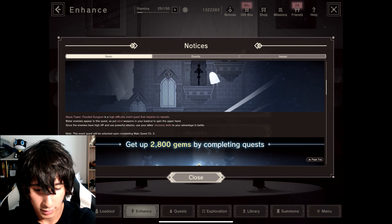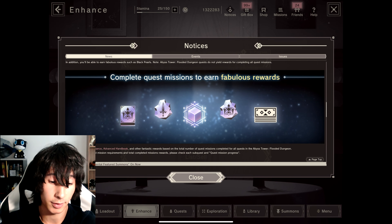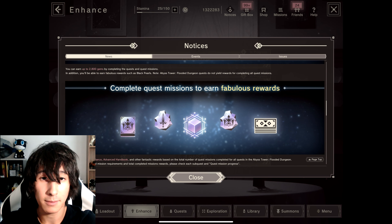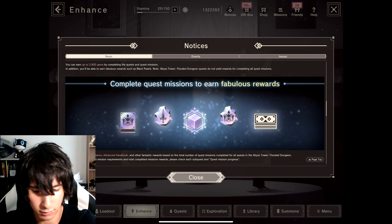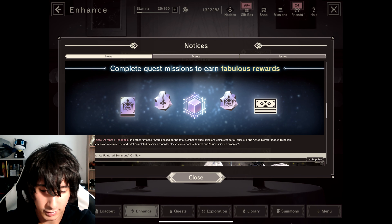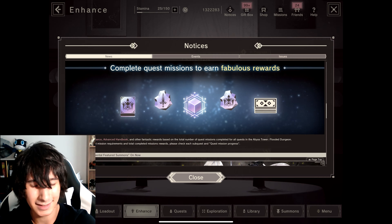You can get up to 28,000 gems for completing quests, plus fabulous rewards. I've already used all of my advanced handbooks on 2B. We also get some insignias of skill, Zenith's Brilliance, and 50 summon tickets — I believe just the tens as well.